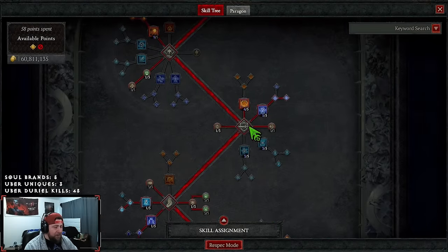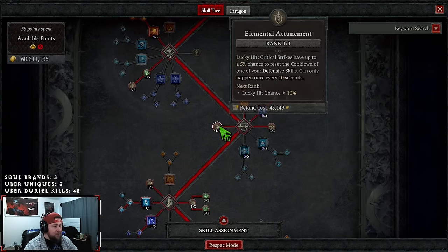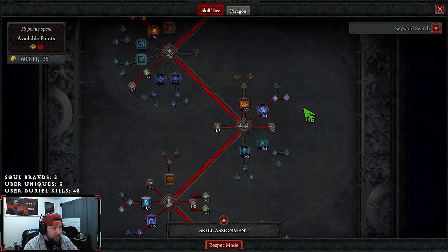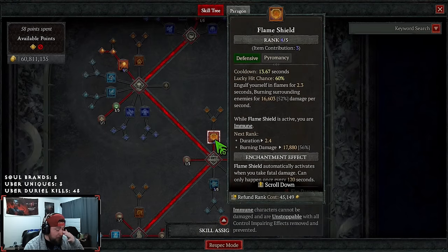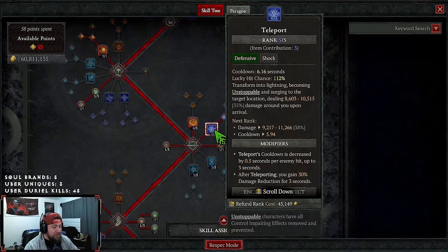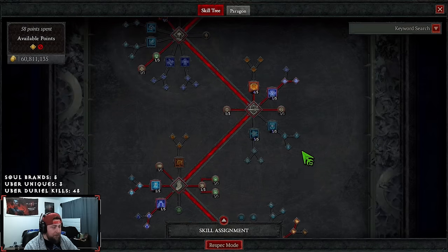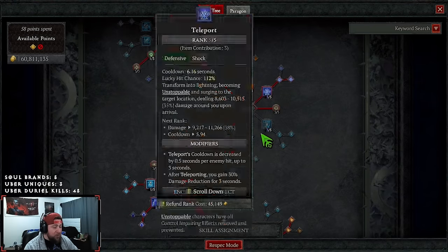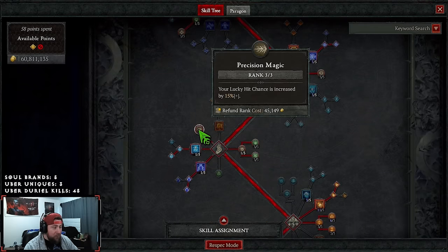For defensive skills, we take one point into Elemental Attunement for the lucky hit chance to reset a defensive cooldown - this is a lucky hit chance build. Three points in Glass Cannon, though if you feel too squishy you can move those points elsewhere. One point into Flame Shield for 2.3 seconds of immunity and burning application. Teleport into Shimmering Teleport for DR, and Precision Magic for more lucky hit chance.